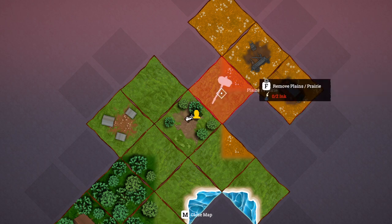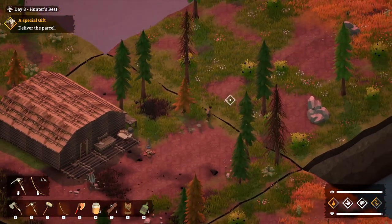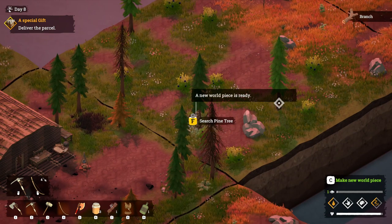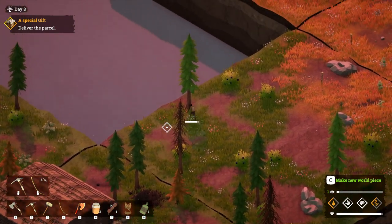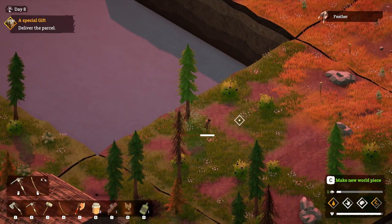To do this we need two ink, and to get two ink is quite simple. What you would do is rustle the pine trees to get two feathers, which normally would take three. Once you've got one just go to another tree — there's no point staying there. Search again and there we go, we have our two feathers.